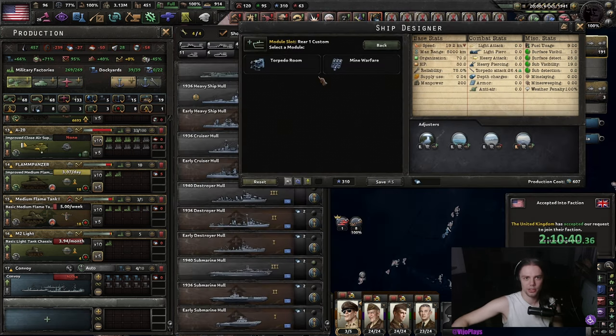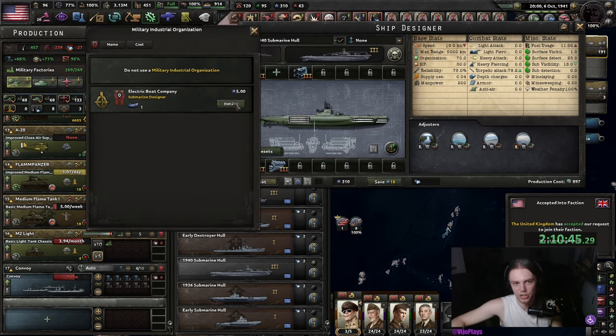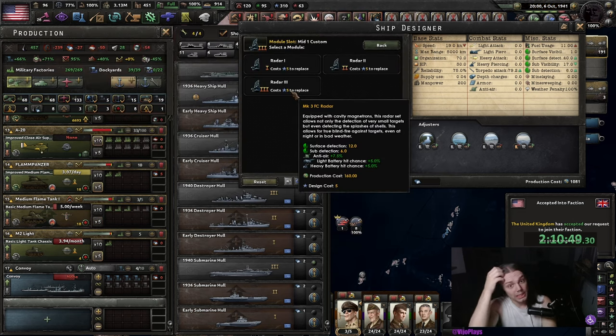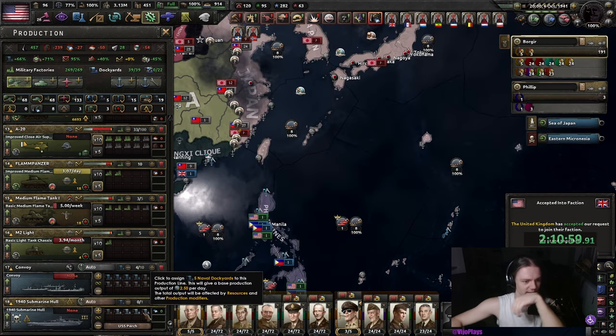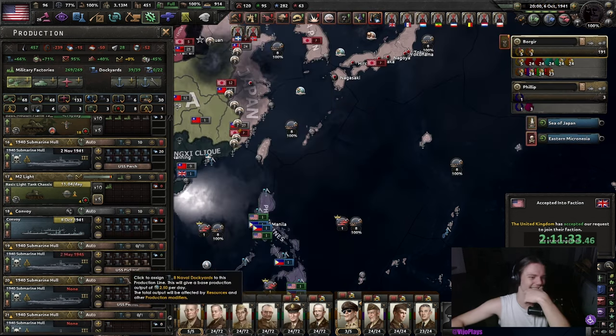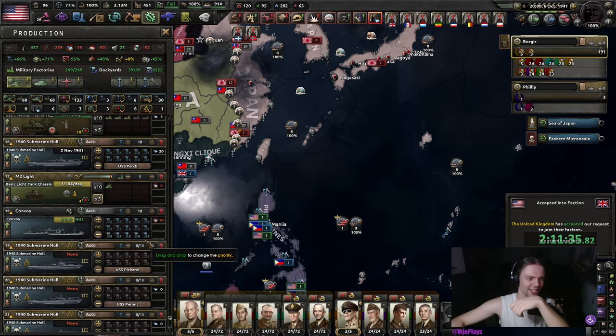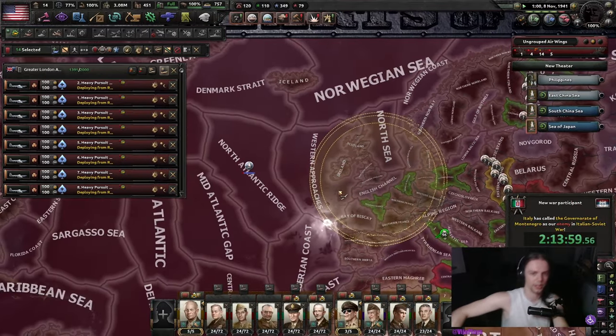For this submarine, we are just gonna strap as many torpedoes as we can with the best engine as we can. We don't have snorkels yet, so we might as well get radars on the submarine hull. Just for Japan I'm gonna put like three to four dockyards on the submarines — submarines are just a nasty thing. I'm gonna deploy all of those heavy fighters and shift left-click them to train.